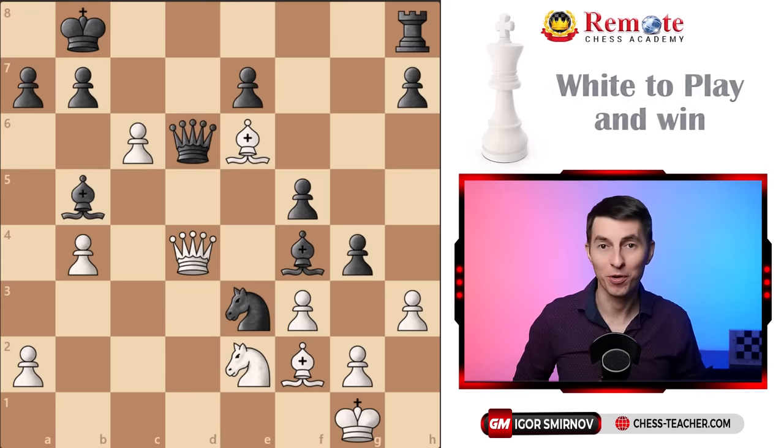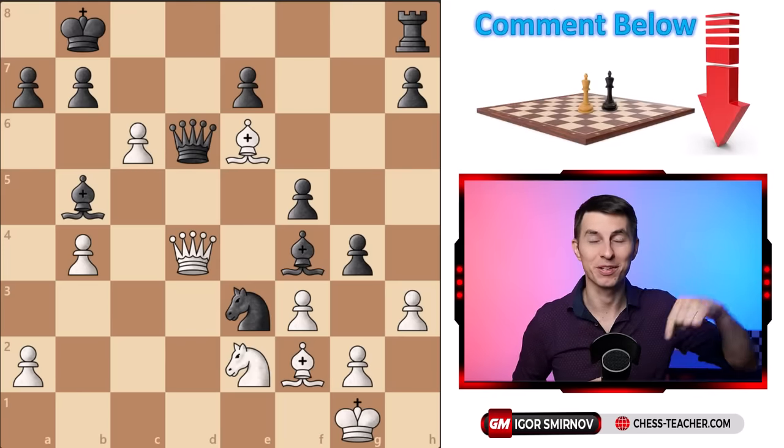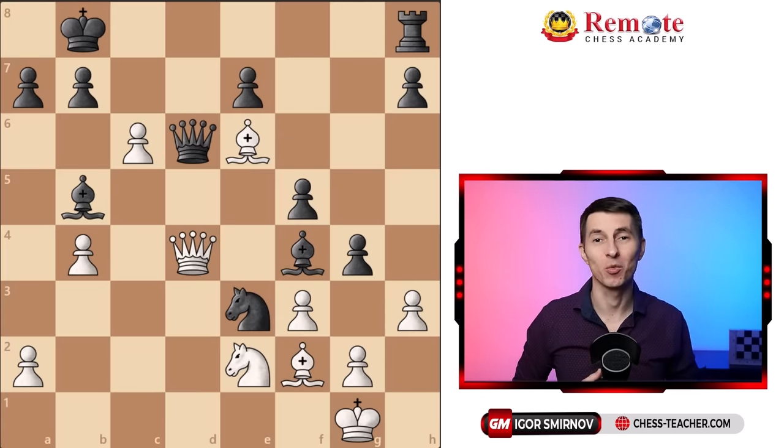Here's a little puzzle for you: white to play and win. Please think about it, and if you can't find the solution, write it down in the comments below. Also, if you missed my video on how I went from 1600 to 2260 chess rating in one year, check it out right here. I think it's going to be helpful.